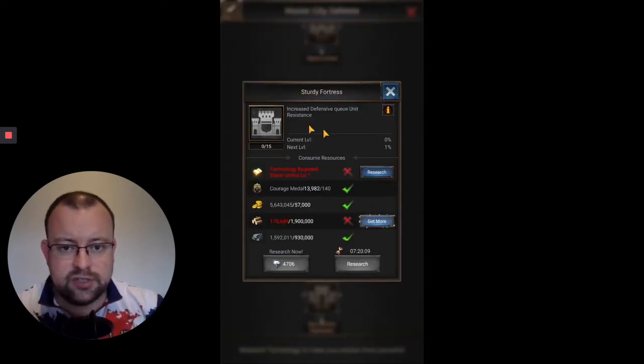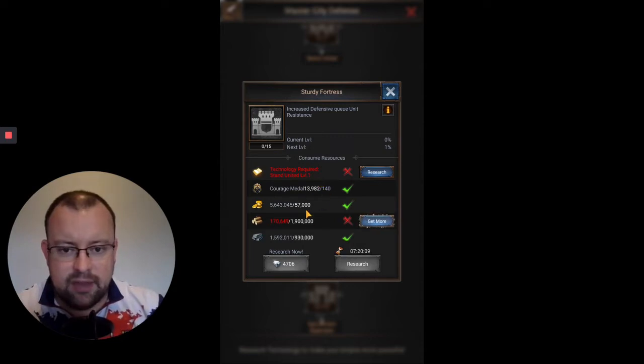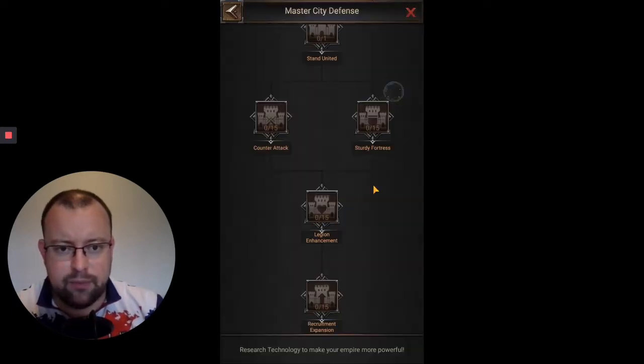Sturdy Fortress is going to give you an extra 15% resistance for your 5th Defensive Legion. Again, not crazy requirements — this should be pretty quick and easy to complete, needing Lumber and Iron for that side.